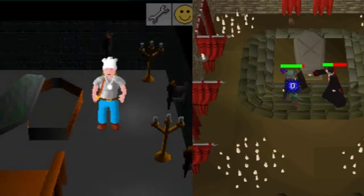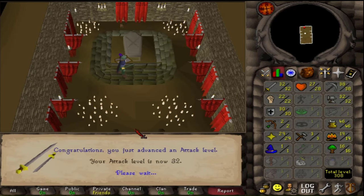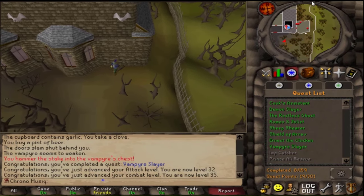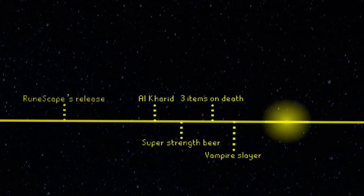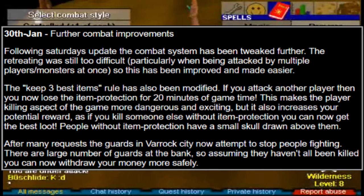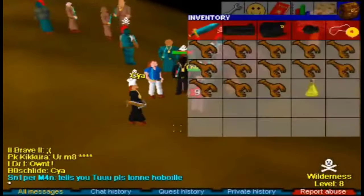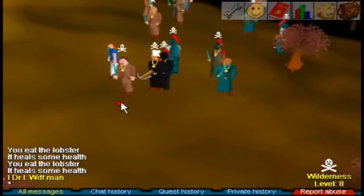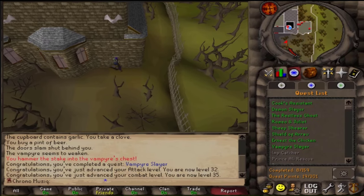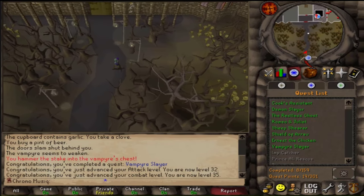Be sure the final damage is done by the stake to complete the quest — and that was Vampire Slayer, the final quest of January 2001. On the 30th, the keep-three-best-items rule has been modified: if you attack another player, you get a skull above your head for 20 minutes, indicating you will not keep your three best items upon death. That makes PK more dangerous and exciting. And that was it for the very first month of RuneScape. In the next video we go through the second month, and possibly also the third.